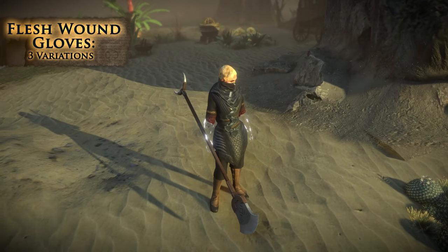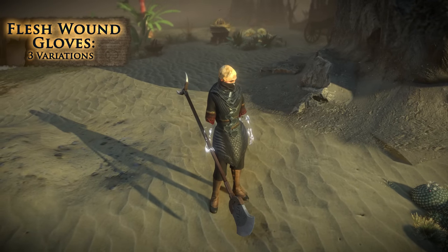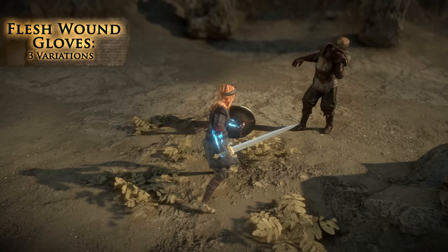The Flesh Wound gloves grant your character a pair of ghostly arms to replace their real ones. They also glow whenever you use a skill.